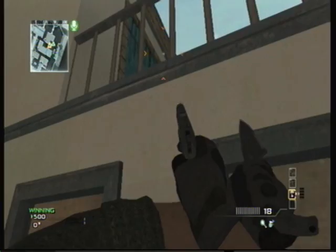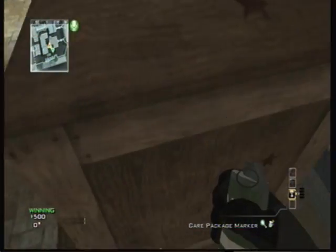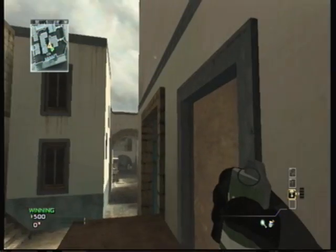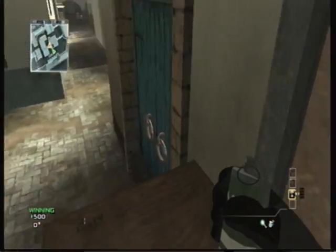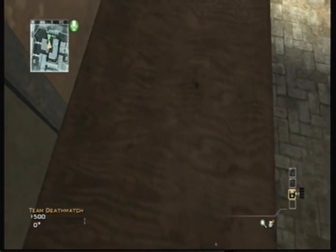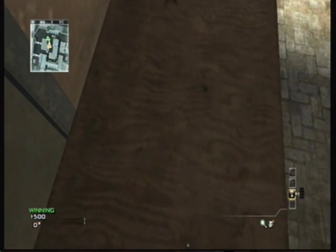So yeah, what you wanna do is jump on top of these boxes — you do need a care package glitch. Oh my gosh, it's the first one. So like, it's kinda cool. This is the first care package glitch that I have posted for MW3.